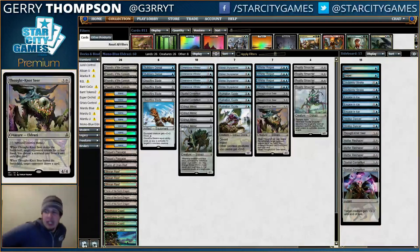Ghostfire Blade, a bunch of colorless creatures. Some flyers - Dimensional Infiltrator, Eldrazi Skyspawner. Some ways to make your creatures unblockable in Whirler Rogue and Rogue's Passage. Tomb of the Spirit Dragon to help you win races. And obviously things like Reality Smasher at the top end. So this stuff is not going away apparently - these cards are all quite good.